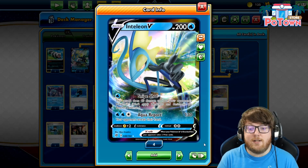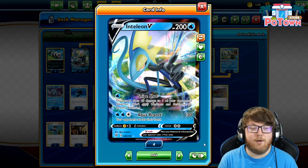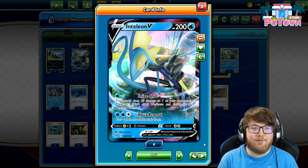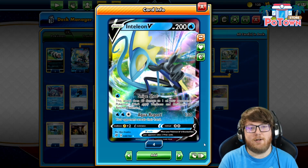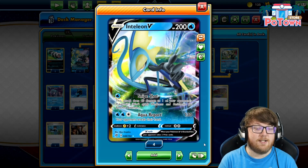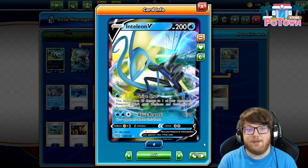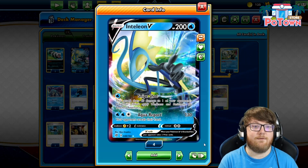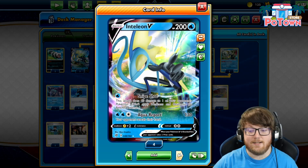Aqua Report costs water, water, colorless and does 130 damage, and then your opponent reveals their hand. This is a pretty mediocre attack — 130 damage is better than nothing, but you'd really like to be doing a little bit more since you're using a V Pokemon. So Snipeshot's fine on the early turns or even in the late game to finish up a knockout, but you really want to be attacking with Inteleon VMAX, which we'll look at next.